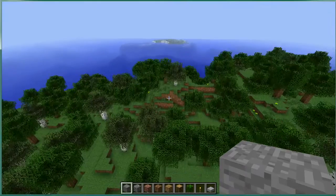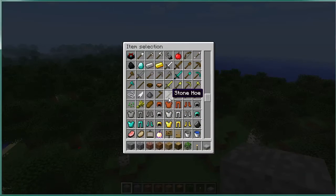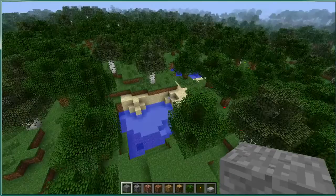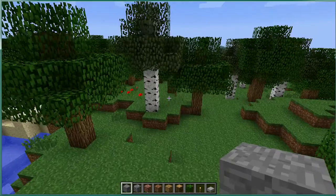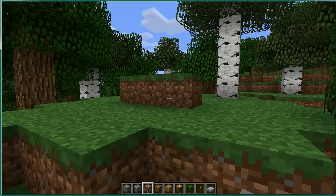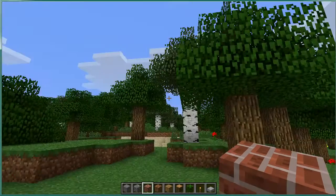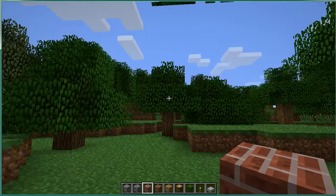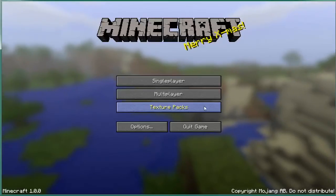In creative mode you have access to all sorts of stuff — that's the main thing. You can fly, and also in creative mode you're virtually indestructible. It's almost impossible to kill yourself — even if you jump out of a tree it has no impact. The other thing in creative mode is you can destroy things really quickly: blocks just go instantly, and trees go with just one hit. Those are the main characteristics of creative mode.